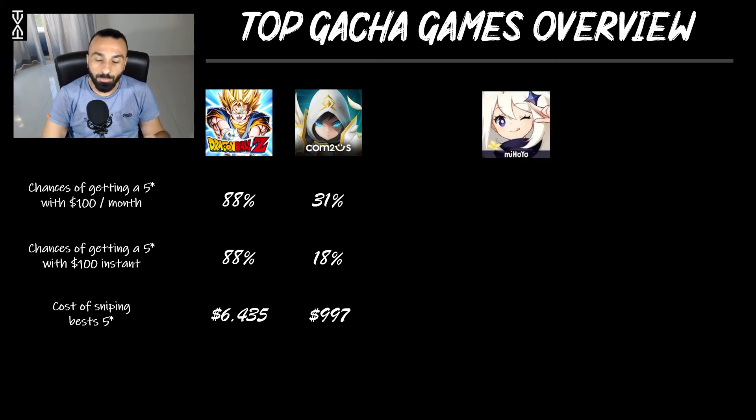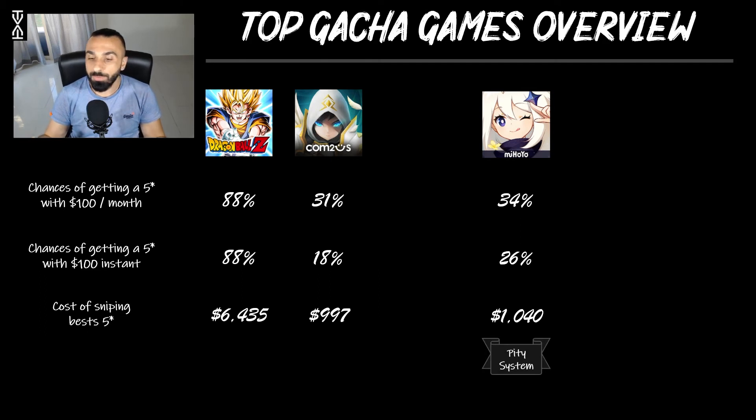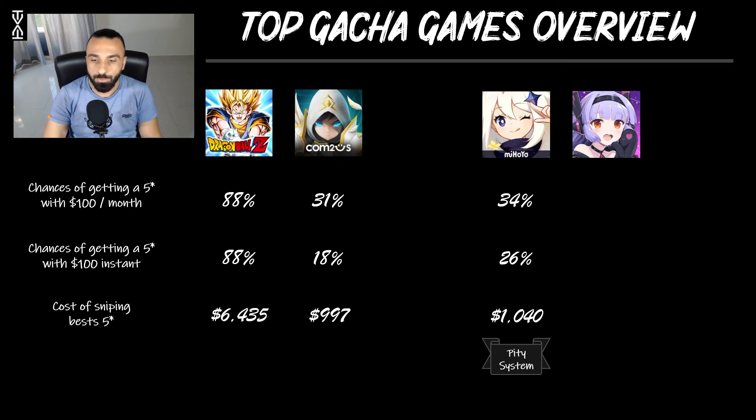In Genshin Impact from miHoYo, you have about 34% chances of getting a five-star if you spend $100 every month, mainly driven by the Welkin Moon subscription plus additional bundles. Spending $100 instantly drops your chances a bit because you do fewer summons. You're again around $1,000 to get the best ones. The good thing is Genshin has a pity system — 180 summons total guarantees the featured hero, so that ~$1,000 figure is quite certain for the featured unit.